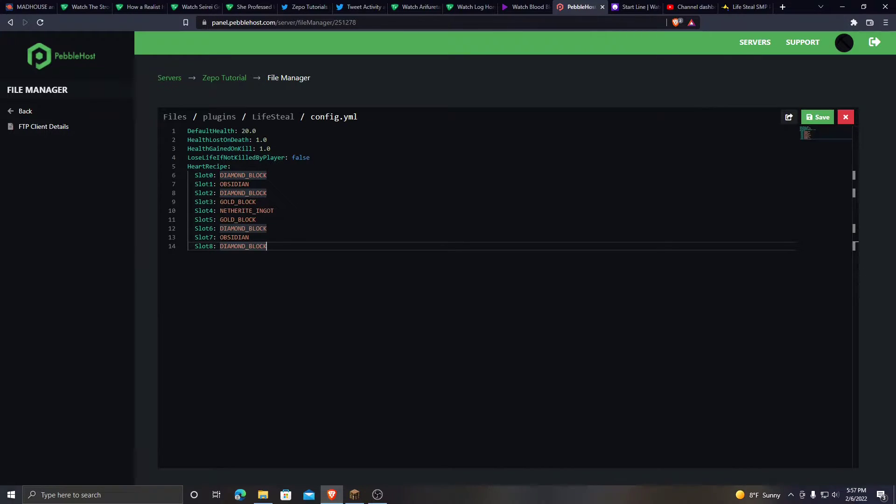The middle slot is on the top middle, and so on. The default health is probably showing up as 16 when you first get the plugin — the default health in Minecraft is 20, so you might want to change that to 20. If a player loses health, you can set it to 1, which is half a heart, or 2, which is a full heart. And if they kill a player, you can set how many hearts they will gain — half a heart or a full heart.